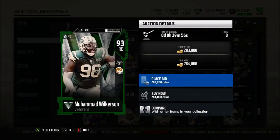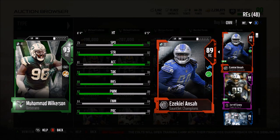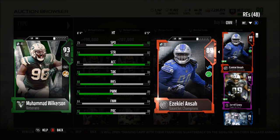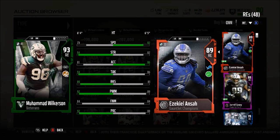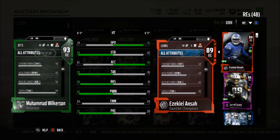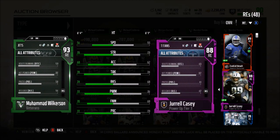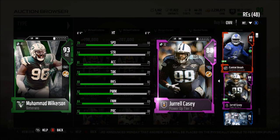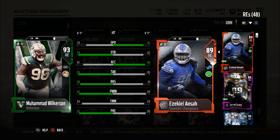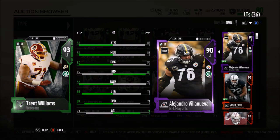Muhammad Wilkerson should be a very good 3-4 defensive end. He has 73 speed — you can't expect him to be super fast — but 94 strength, 81 acceleration, 94 tackle, 89 block shed, 92 power move, 84 finesse, and 92 play rec. Not really spectacular for a 93 overall. I thought they'd give him at least 93-94 block shed since Wilkerson is known for that. He does have 93 stamina and 90 hit power.